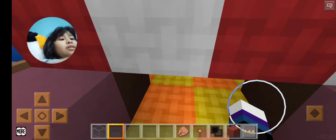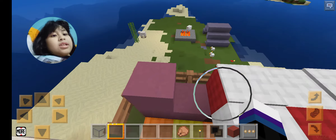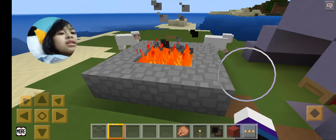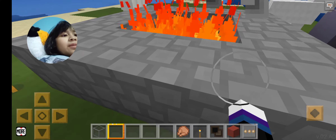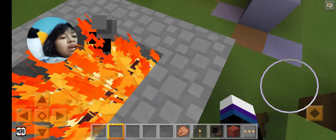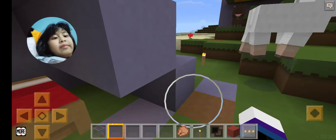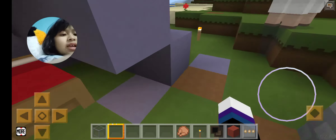We got a patio here where we can chill and eat some cake. Lots of animals like to come up here. There's a campfire here and they keep walking into it, so I get free food. Mr. Sheep, you better not go in there! By the way, this is the camping spot.